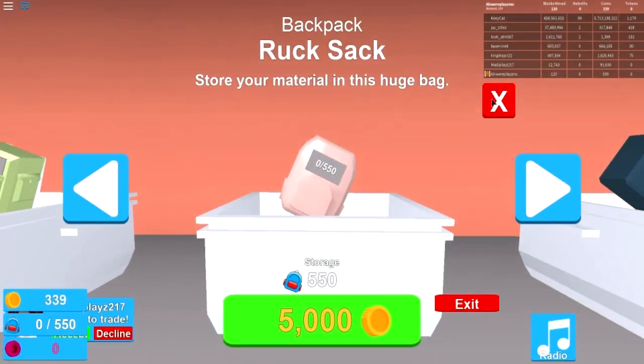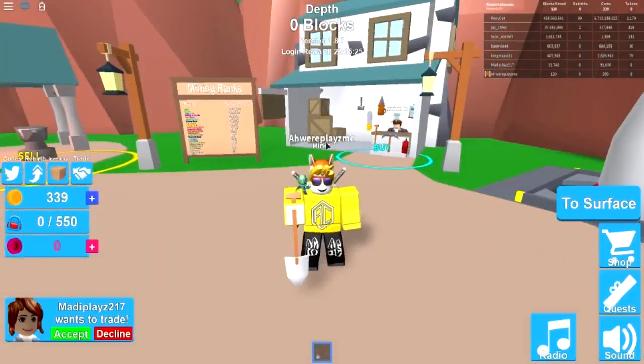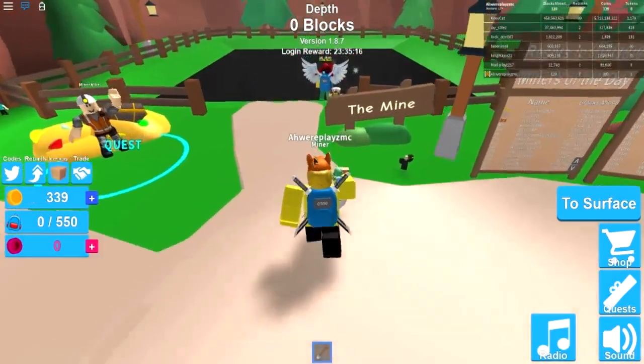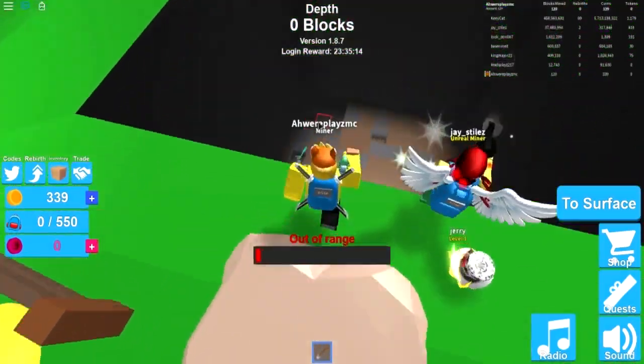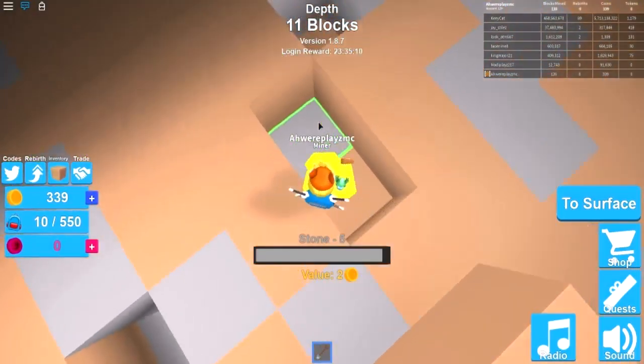Let's go for it — I bought the rucksack! Look at our new backpack. You can also buy skins in this game through crates — you open them and get skins you can use on your backpacks and tools. It's really cool. Let's keep on mining, I want to get some cool stuff.